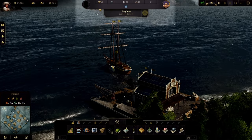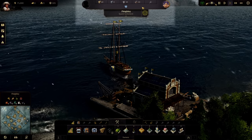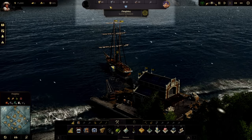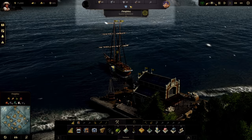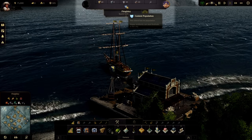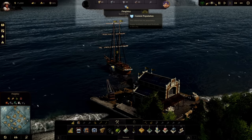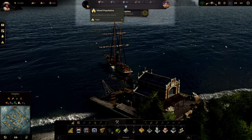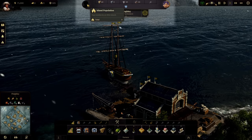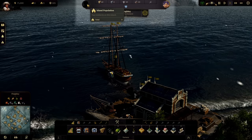Moving on, we have the island workforce, happiness, and island population section in the center of the screen. Normally here you'd see a list of your available workforce for each residential tier, but I don't have anybody on the island yet — we'll look at that in the next episode. The smiley face icon is your happiness meter, showing how happy, content, or upset your island is. This right here shows your island's total population, and the silhouette turns into a picture of whatever is the highest progressed residential tier on the island.